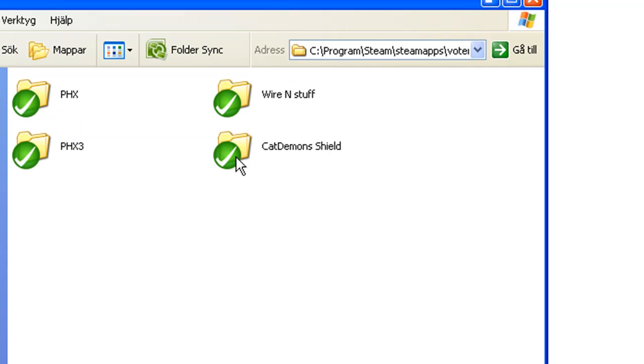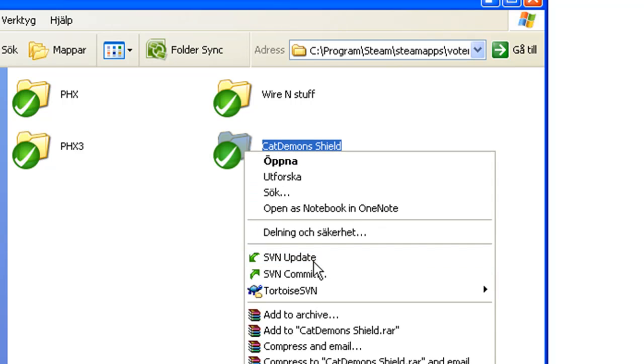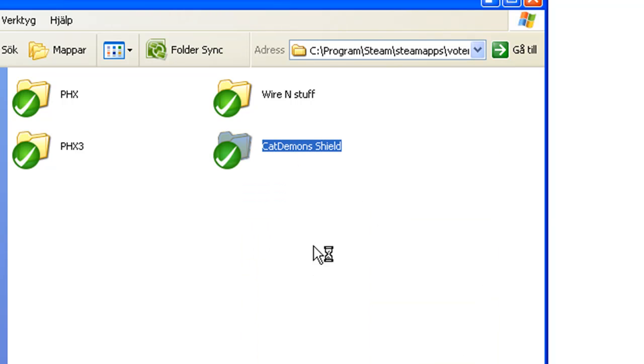Whenever you want — like every second week — just right-click, hit 'SVN Update', and it will run an update on the linked folder to get the latest files.